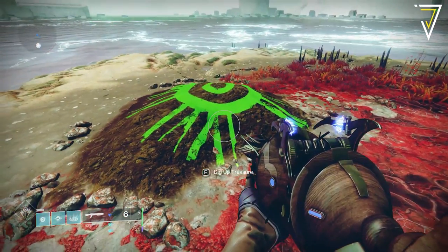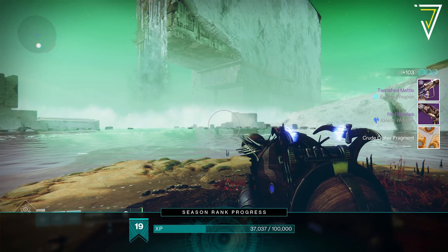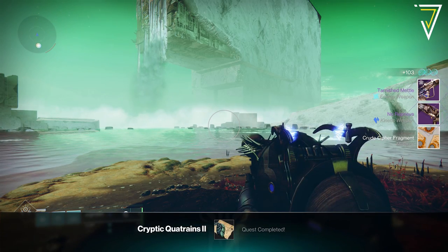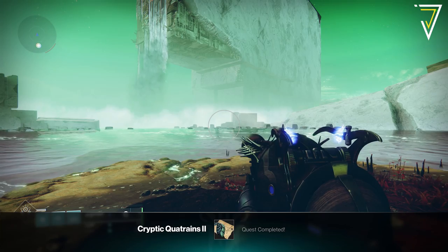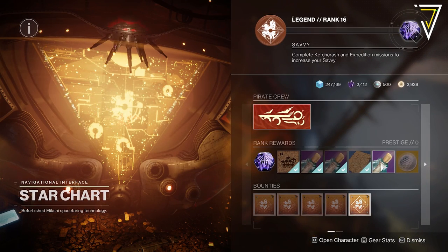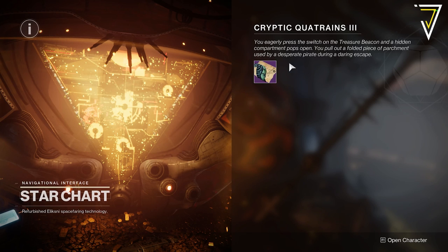Once you've made it to this location, you'll collect your rewards — some legendary loot and another crude cipher fragment. You'll now have two out of two fragments. However, you're not yet able to equip the map into the atlas; you need the third and final piece, which becomes available once you hit level 16.